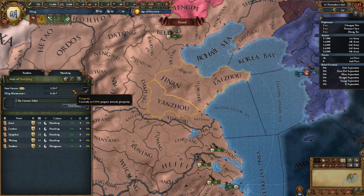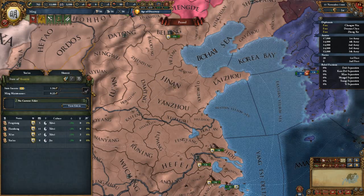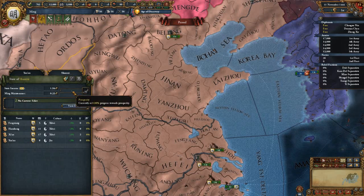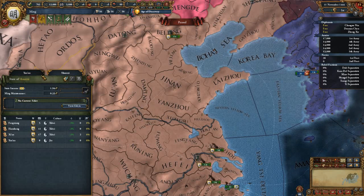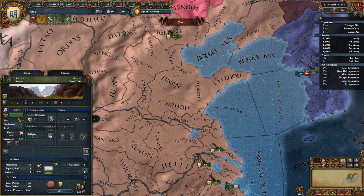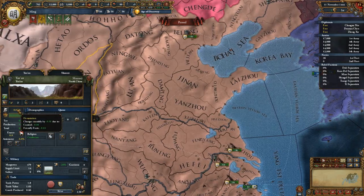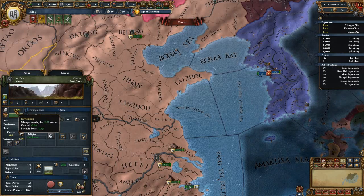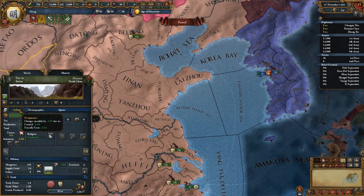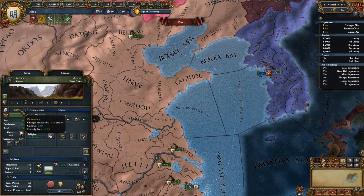States have this new prosperity bar — you can click on any state or province, go to the state tab, and see your current prosperity. In order to gain prosperity, you need to have a state with no devastation. Devastation is a core mechanic released with 1.20 as well — due to scorched earth or looting, this value will increase.